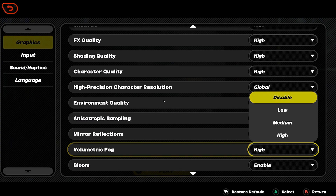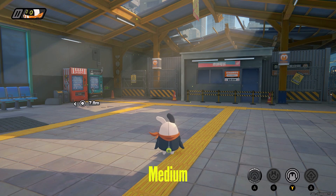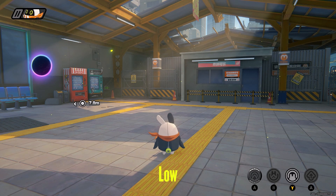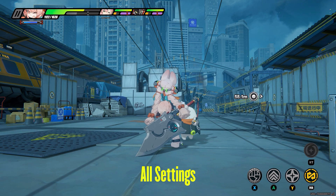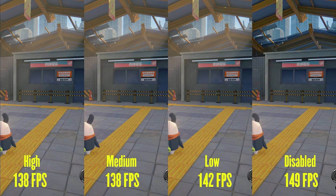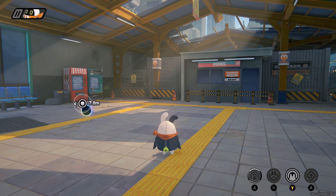Volumetric fog adds fog and light rays from the sun in the game. High setting gives you detailed light rays, medium has almost no difference compared to high, and low loses a bit of light ray detail. Disabled of course disables this effect, and fog and haze look the same across all settings in all locations. Performance-wise I had 138fps on high, 138fps on medium, 142fps on low, and 149fps on disabled. I recommend low setting as encounters with this effect are rare in this game, and just like reflections, setting this higher will eat your fps even if the effect is not present in the area.